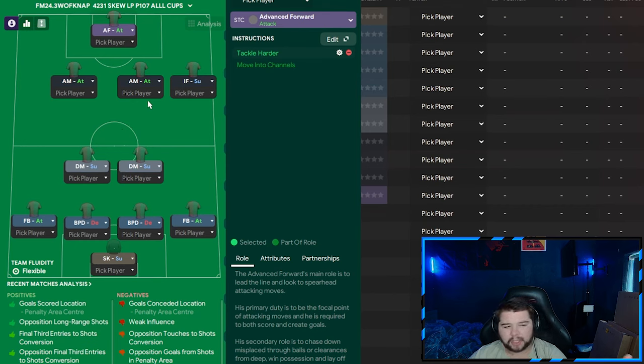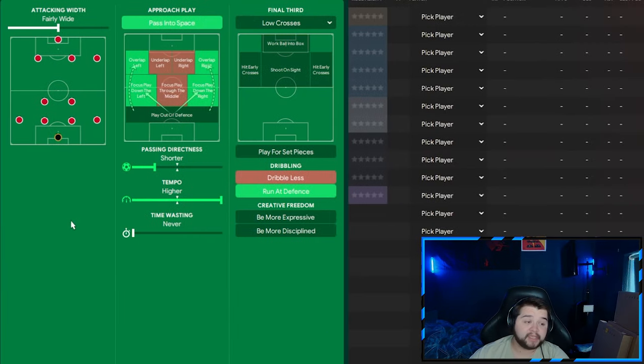On the right-hand side it's going to be an inside forward on support — hold up ball, run from position and tackle harder. Then we go with two attacking midfield players: the more central one on run from position and tackle harder, and on the left, acting as a winger, on run from position, stay wider and also tackle harder. If there's one thing you change about the tactic, make sure it's not this one — if you don't have stay wider on, it simply won't play like a 4-2-3-1 and won't work. Lastly, the advanced forward on attack on tackle harder. If you haven't got two attacking midfield players, you could change one to a winger or another inside forward. Instructions are all based off a custom tiki-taka on attacking mentality.